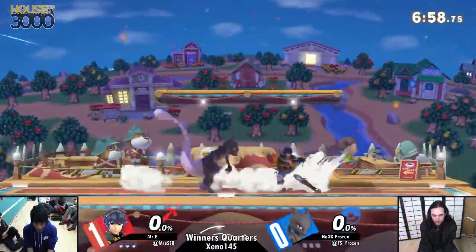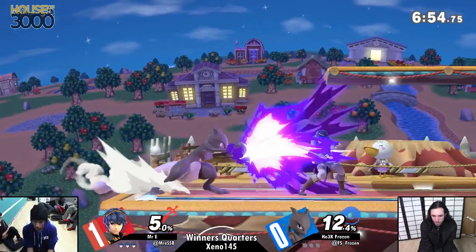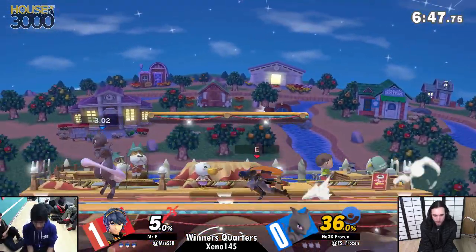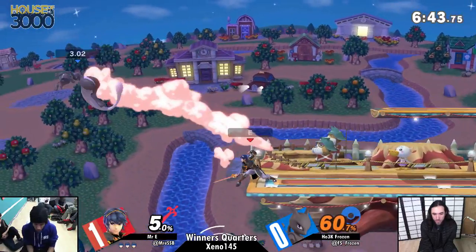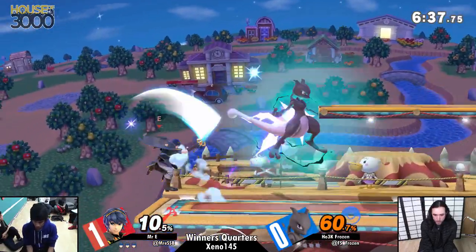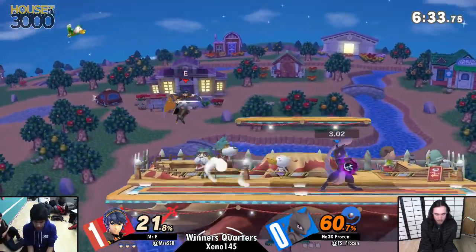Alright, game two — Frozen is bringing out Mewtwo. I have not seen Frozen's Mewtwo, and I'm honestly surprised Mewtwo didn't get Daisy slash Peach. I'm curious to see what Mewtwo does here. Mewtwo's side B hitbox got a lot smaller. I expected that to take EE off guard, but nonetheless EE doesn't seem like he's having trouble with this matchup at all.